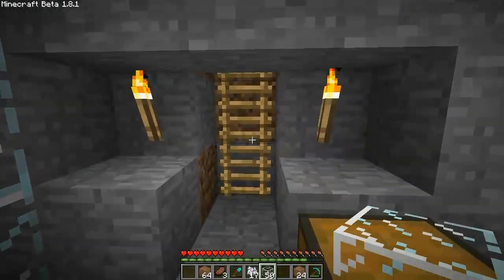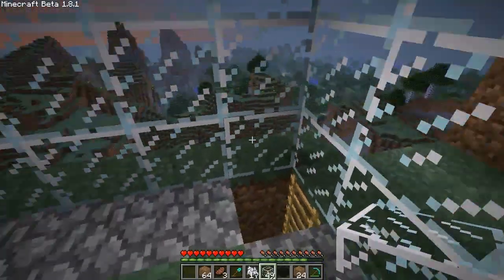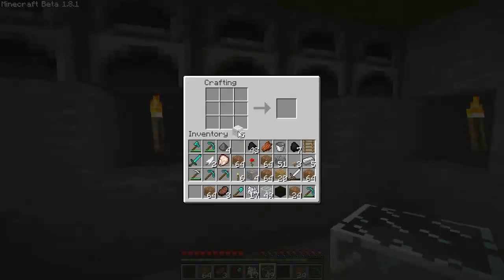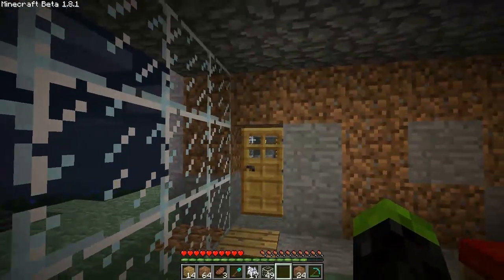Two beds if we have enough wool. I know we got another chest upstairs — awesome, we do! I want to make two beds because it looks even that way. I think we got everything we need — now all I gotta do is craft it. There we go, one bed. And if you don't know this about wool when you're crafting beds — you can use any color of wool you want, but you must have at least three.